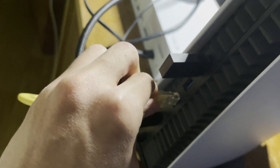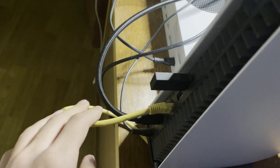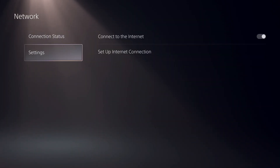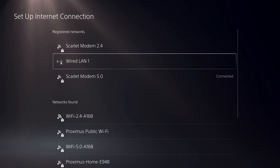Let's go ahead and do this. The other side goes into your router, or you can even use an internet adapter. Once you are done, go over to Settings, go to Set Up Internet Connection, and on here you want to connect to wired LAN cable.